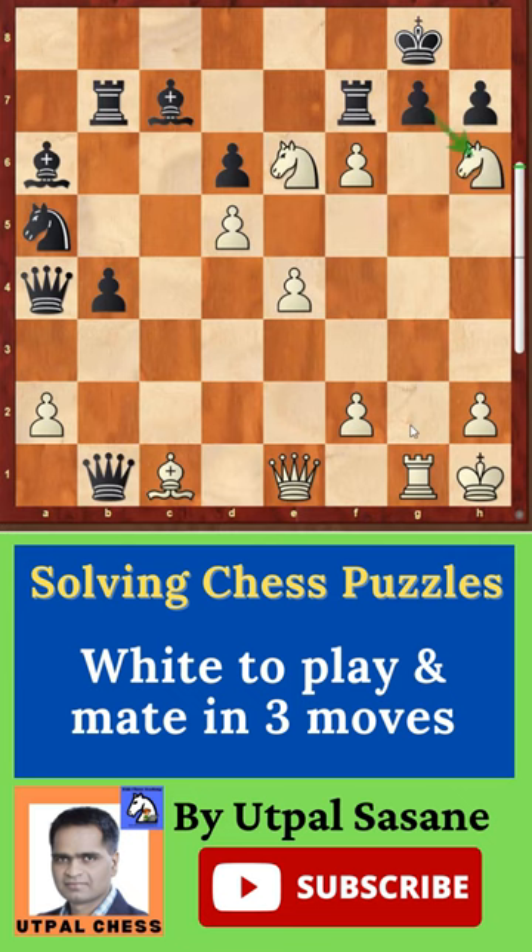The king can't go here as there is a tag, so the only move is king h-something. Now again, very easy — you have to find all the checks. There are two checks here, and this is the best one. You're winning a piece — a very good piece, the rook — plus you're giving check at the same time.